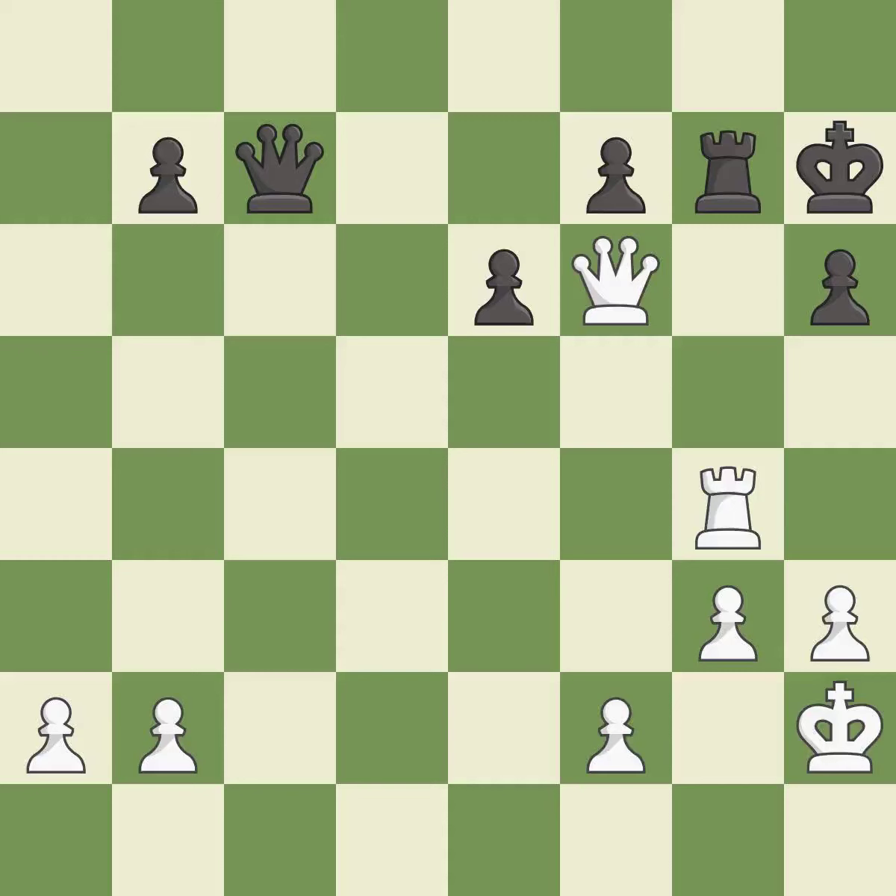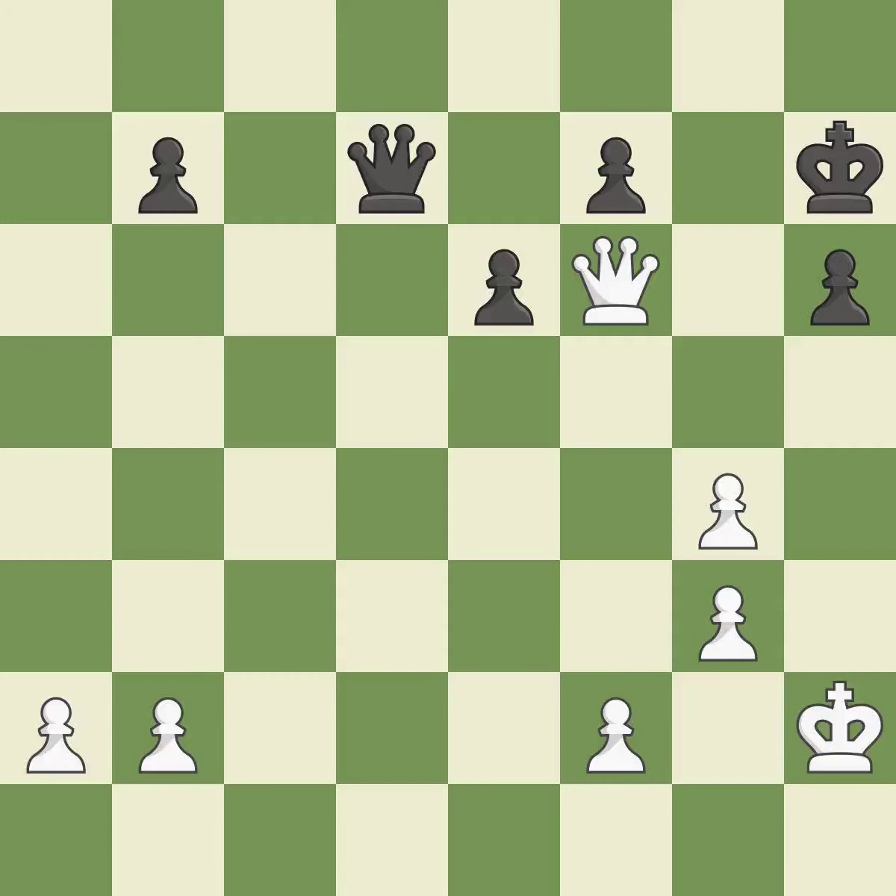It is a mistake — this overlooks a better way to block a check from the opposing queen. This forces the opponent to double their pawns, which weakens their pawn structure. Takes back. This misses a much better move — it is a mistake.